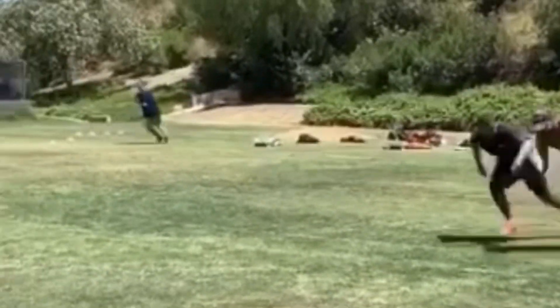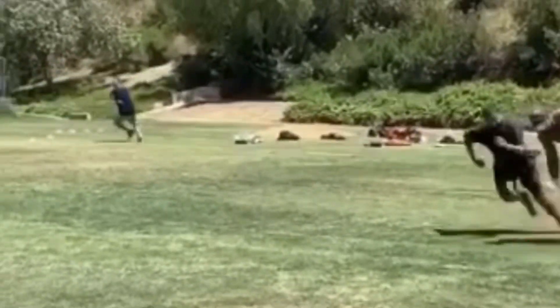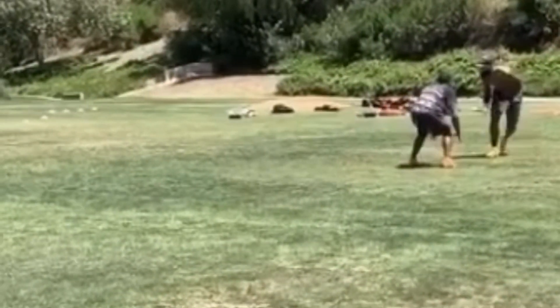Today we're going to be breaking down this route by Keenan Allen. We're going to talk about this slide release and how you make a DB make a decision, and then this almost square cut selling comeback at the top of the route that Keenan Allen does right here. This is a route you've seen him run before — he usually runs a fade off of this, gives his little comeback and go, but right now we're going to be working a dig.